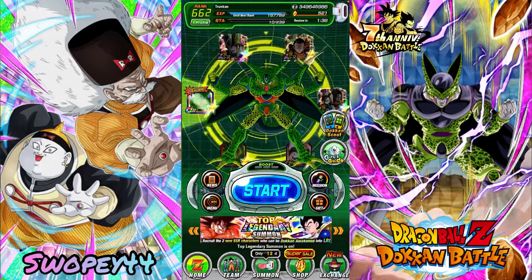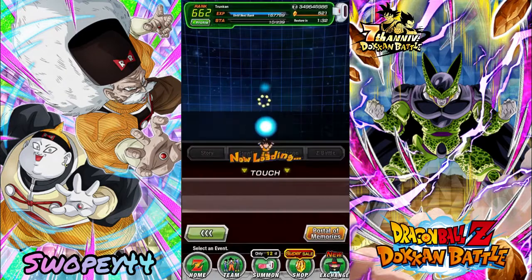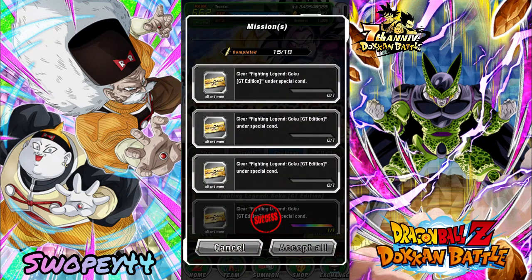Hey, how's it going everyone! Today we're going to be hopping into the Legendary Goku Event — the GT Goku edition. We got another mission here, going to take it down. We're going to be using the Target Goku category, so it shouldn't be too bad. We got AGL Cell with his 200% leader skill.